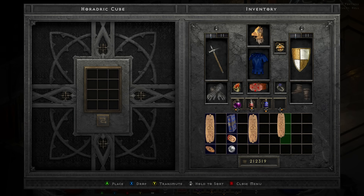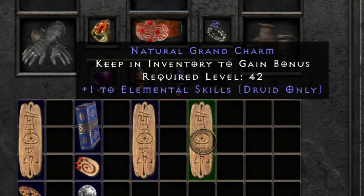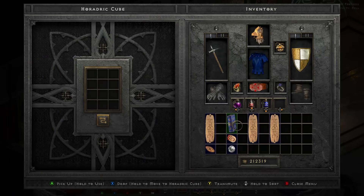However, the thing you're going to be after is things such as this — your class skills. For example, this one right here is a Natural Grand Charm: plus 1 to elemental skills for druid only. This really helps your damage, it really helps whatever you're going for in your build. And a lot of times for end-game when you're completely maxed out, you're probably going to have these filling up at least half, maybe even more, of your inventory — just because they'll make your build that much stronger.